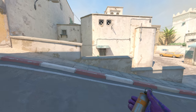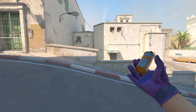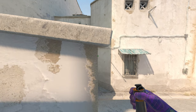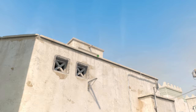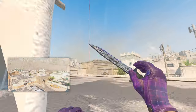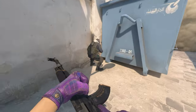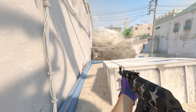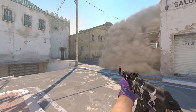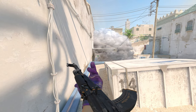Now for A site utility. From T spawn you can smoke off the long corner — stand right in front of this gap, look for the little dent at the top of the wall where the area meets, aim as shown, and throw. The smoke lands on top of the roof and creates downward coverage. As a bonus, if you get long control you can boost on top and peek through a little gap to check for enemies holding behind the smoke.